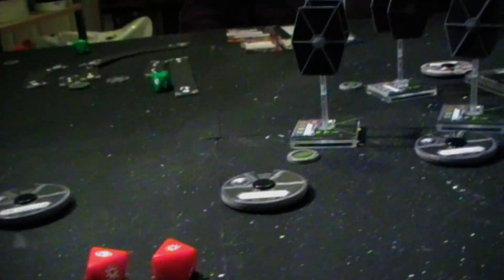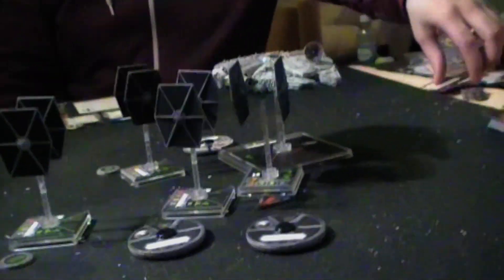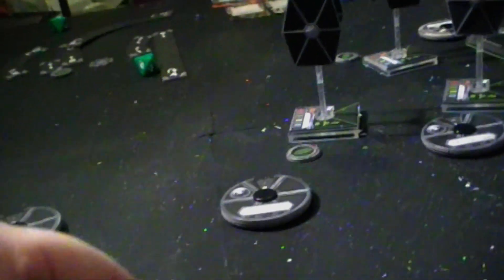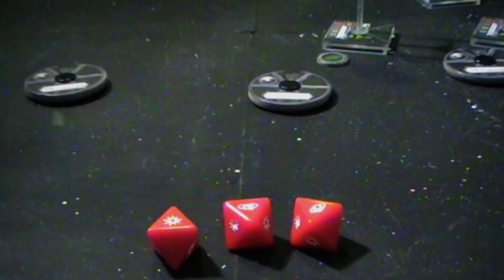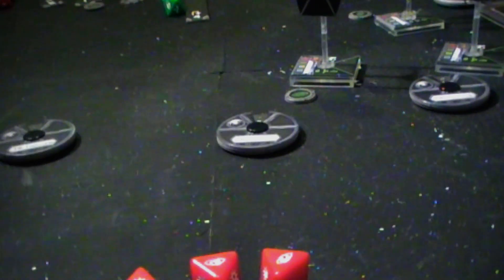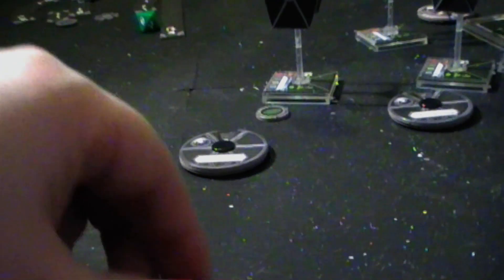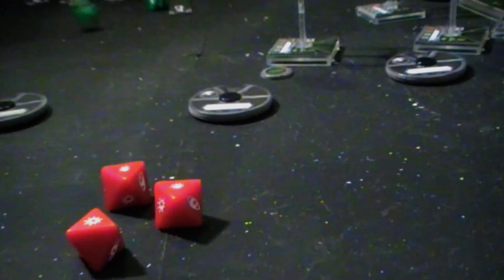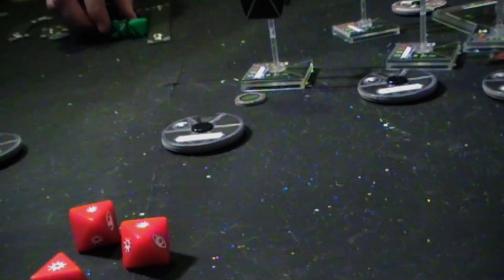Next in the pecking order is Night Beast, and he is at range one so three dice this time. For the Millennium Falcon we've got one critical and two focus results, and I do have a focus card on him too, so I'm going to spend that to convert them into two more hits. So we've got two hits and one critical hit.